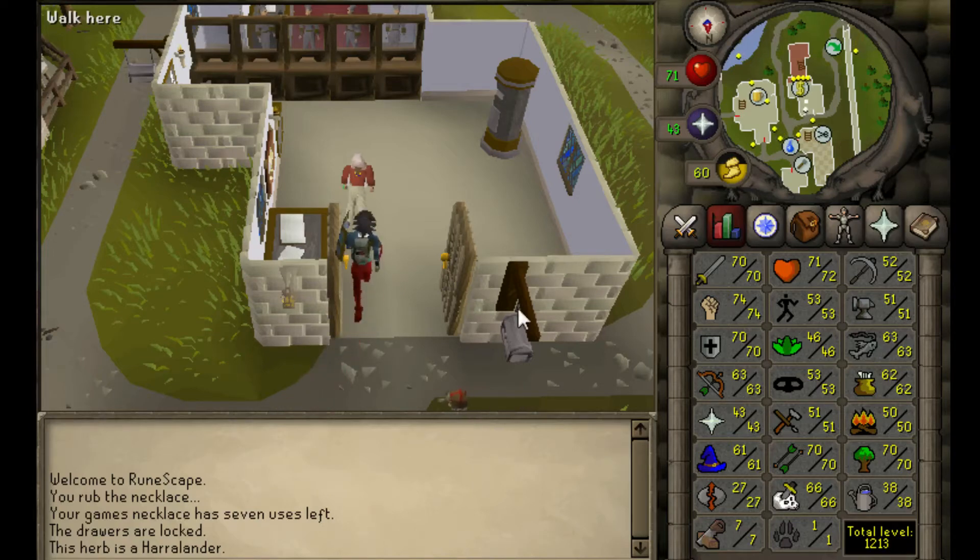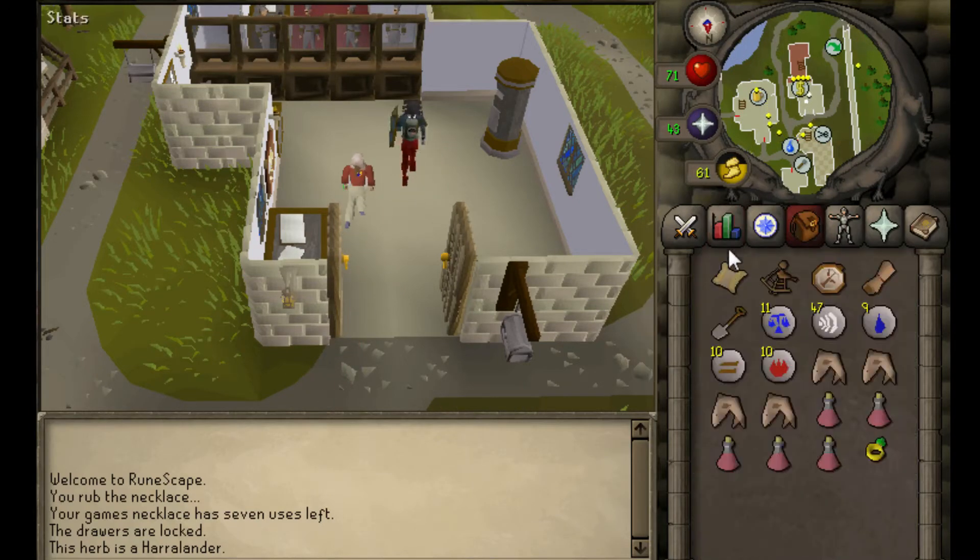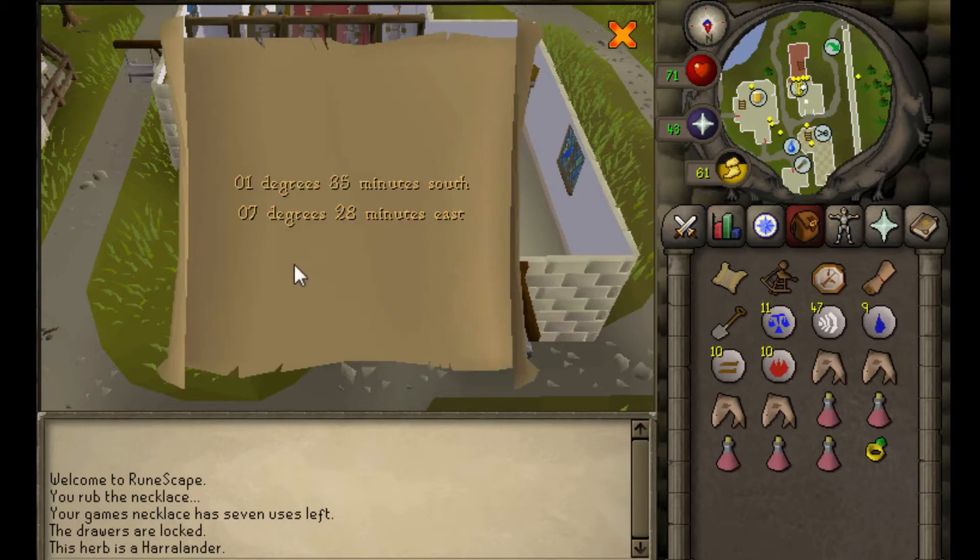Hey guys, doing another clue scroll here. It's a level 2, and let's take a look here. 0 degrees 1 minutes 35 seconds south, 7 degrees 28 minutes east.